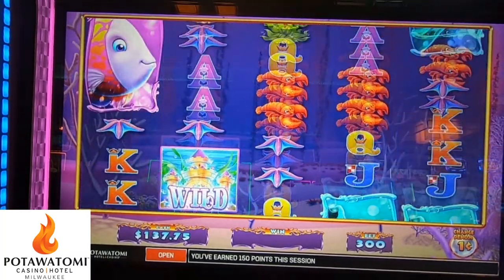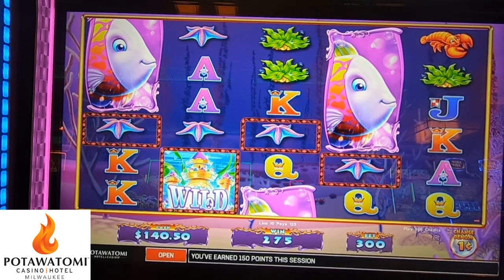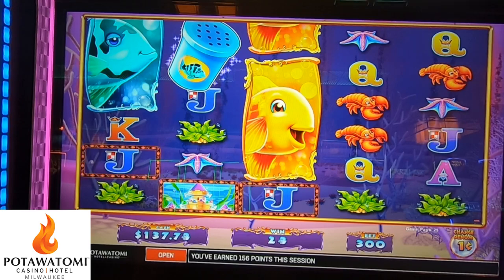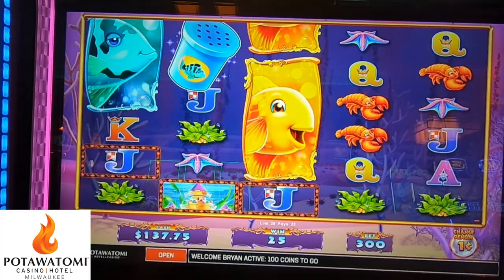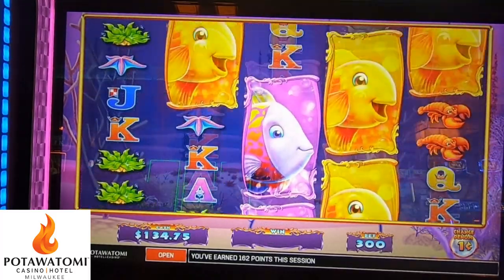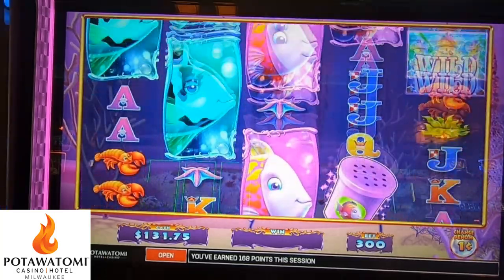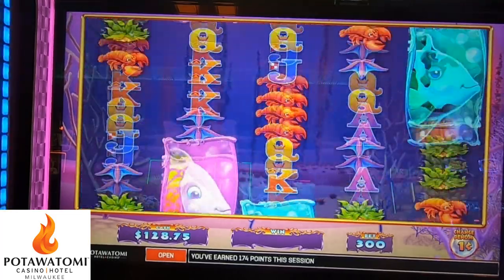We changed from pennies to three dollars. I just read the rules on a different machine and it says the amount wagered times the odds of winning the major and the grand meters respectively are equivalent for all denominations — but of course that's not talking about the mini and the minor, just the major and the grand. I've gotten a few bonuses on this game, never been anything particularly great.